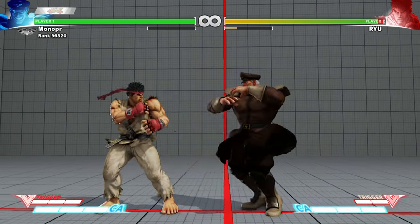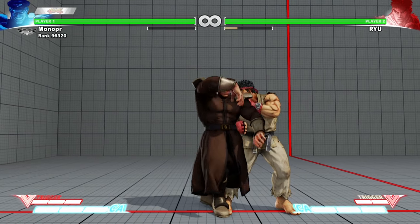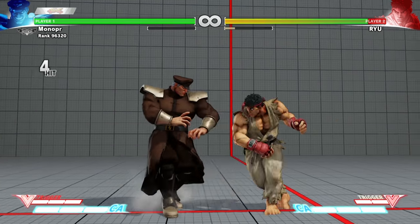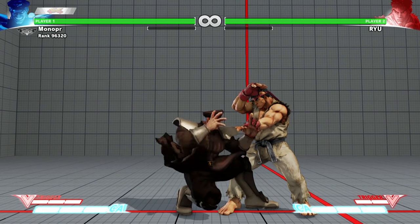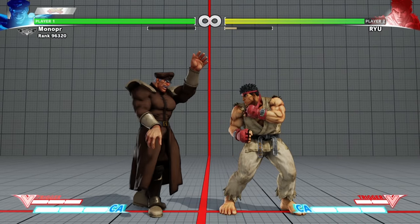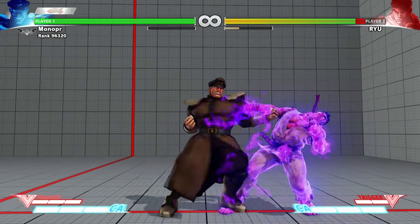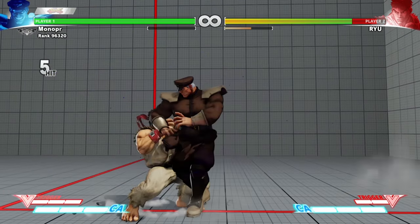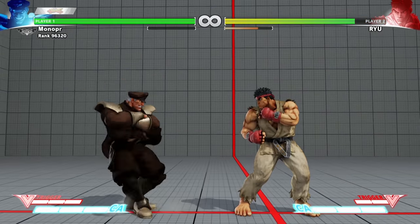Bison can do crouching jabs — you can do three jabs. In this game you can chain cancel, but you can also cancel chains. Back in Street Fighter IV, you could only cancel if it was linked. In this game you also have your own links. Bison has some good links — he has crouch strong into crouching strong, and you can cancel that into scissor kick. After the scissor kick, you can also do his new move, the Psycho Inferno — it's a pretty good move, but it's unsafe on block.